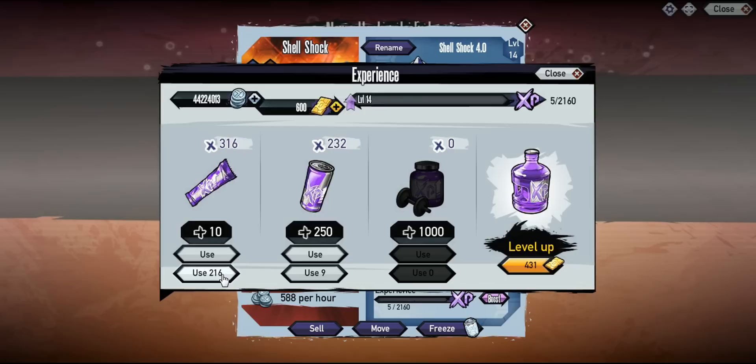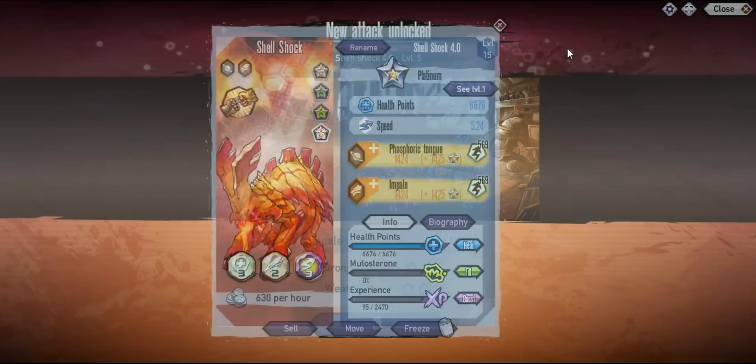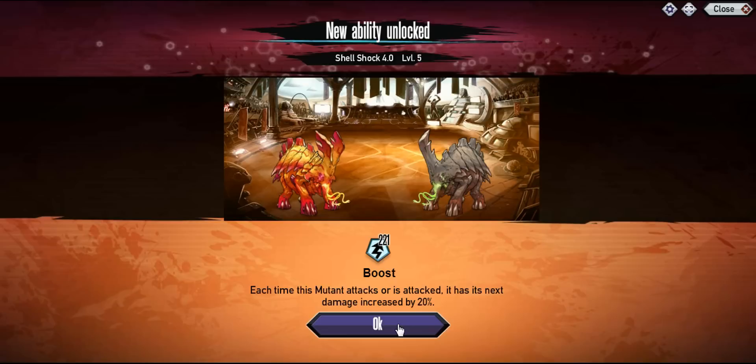I use this mutant a lot — it's a really good mutant to have, especially in platinum. If you want to get it I would recommend it. Here is its second skill; nothing too special there, but you do get the boost ability, which is why it's actually a pretty good mutant. And here's its first skill upgraded.